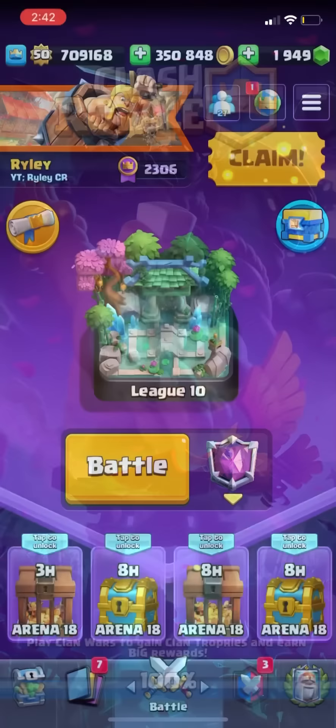In the next game — just gonna go for an ice spirit at the bridge. He goes ice spirit, I'm just gonna go for a mortar on the right. Oh, he actually has log. Just gonna goblins for the goblin barrel. Gonna log on the goblin gang — I know I can get some damage if I log this, just have to wait for the knight to die.